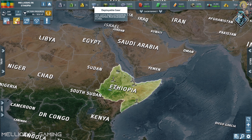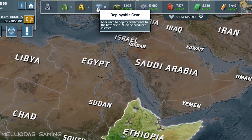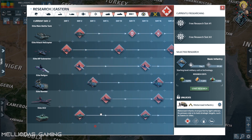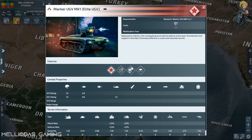When you open the game you will see this new deployable gear. What is the deployable gear, how can we make it, and where will we need it? You should consider it as a warhead of sorts, because you will need it later to build these new elite vehicles — the unmanned ground vehicles (UGVs). I'm going to dive into all the details.